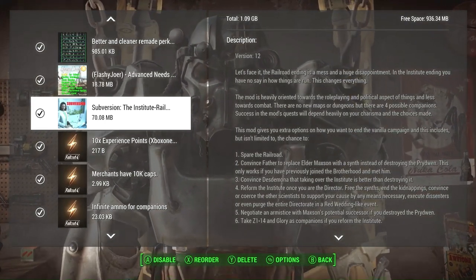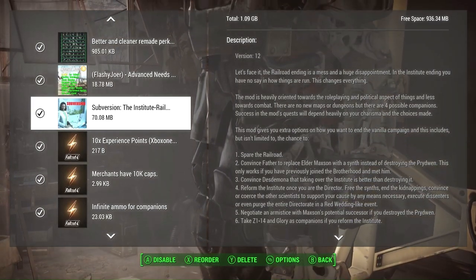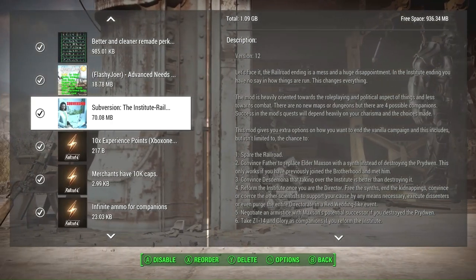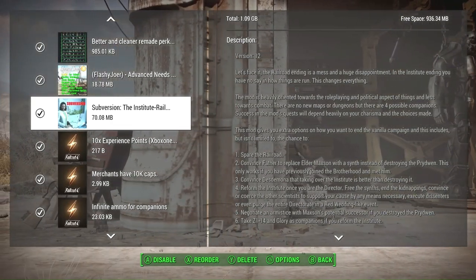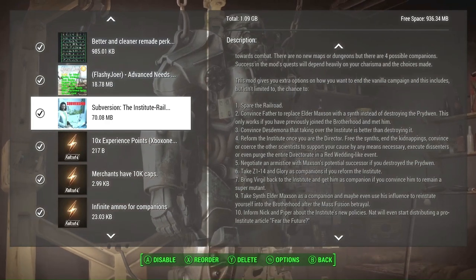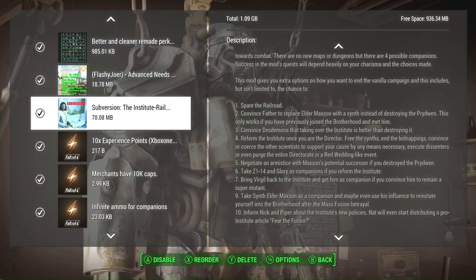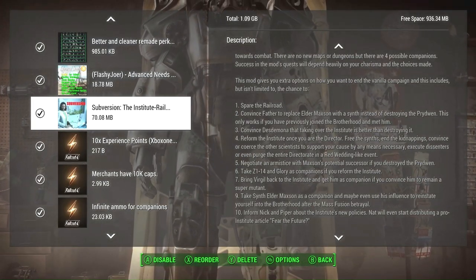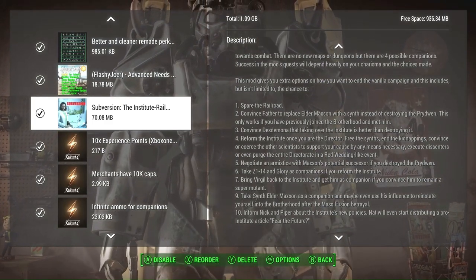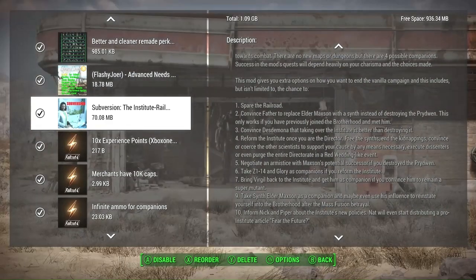Subversion: The Institute and Railroad gives you more role-playing options for deciding the outcome of different factions at the end of the main missions. For example, you can spare the Railroad, convince Father to replace Elder Maxson with a synth instead of destroying the Prydwen, convince Desdemona that taking over the Institute is better than destroying it, or reform the Institute once you become the Director.